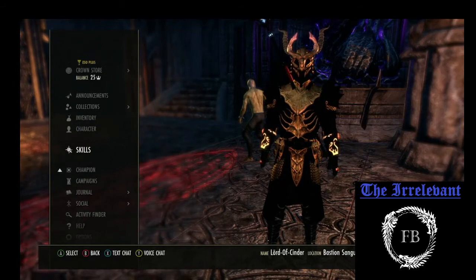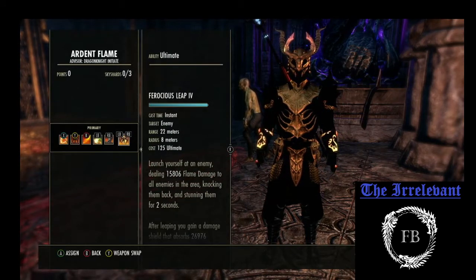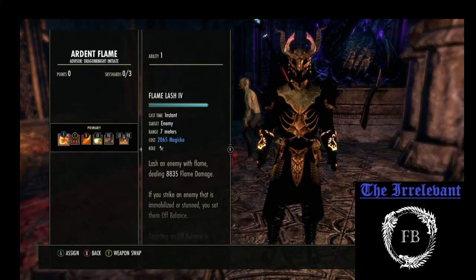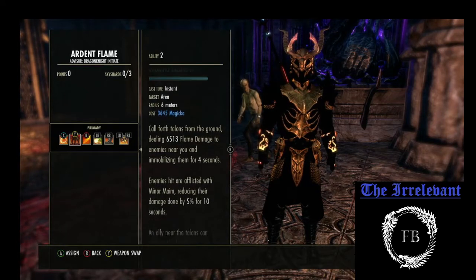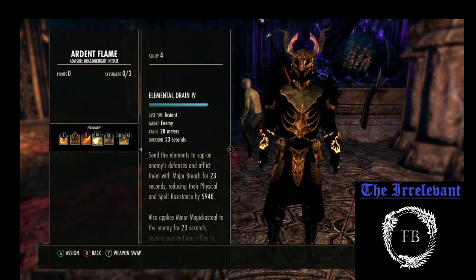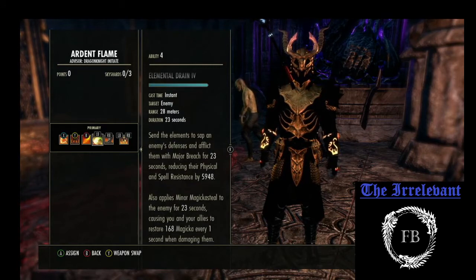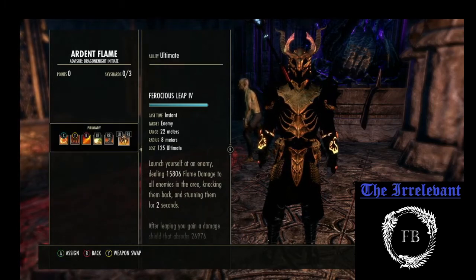Get into the Skills. On the Front Bar, we're using Flame Lash, Choking Talons, Engulfing Flames, Elemental Drain, and Fossilize. And then for the Ultimate, we're using Ferocious Leap.